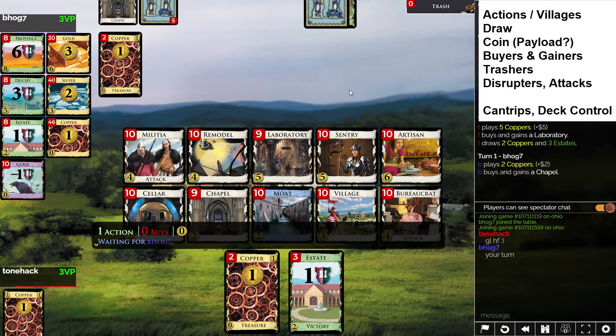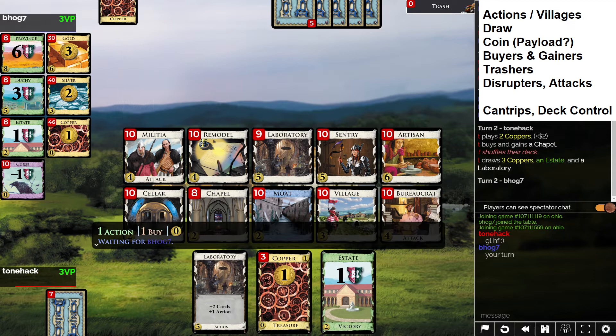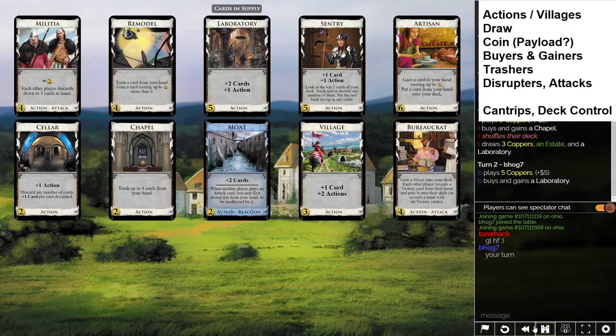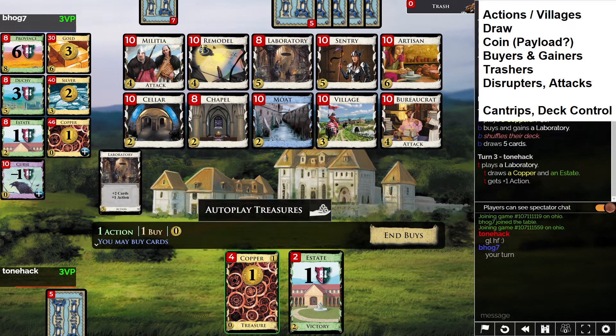I opened five-two, so I'm going to grab a Laboratory because we're also going to grab Chapel here. I think we should grab Sentry — actually, I'll take Laboratory because it's a great five-cost card. I kind of want a Militia at some point for punishment and money. Then we'll need a Village soon if I grab more than one terminal action card, and I'm probably going to grab Artisan too at some point.